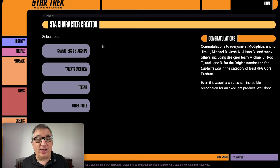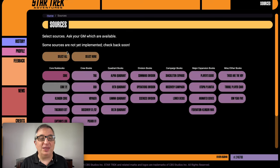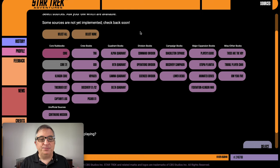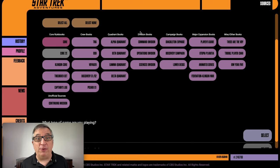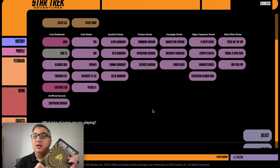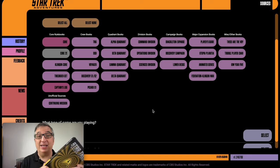The character generator also lets you create tokens, so if you're playing on Roll20 or some other virtual tabletop, it will make the tokens for you with a picture of your character. It also lets you make characters and spaceships. The first screen lets you select which references you're using, because Star Trek Adventures has been out for a while and there are lots of campaign books, splat books, and core books. The only one we're using is Captain's Log, which differs a little from normal Star Trek Adventures because it's designed for solo play, not group play.